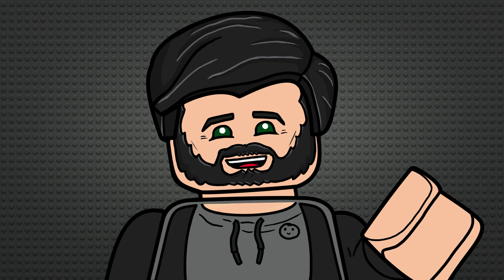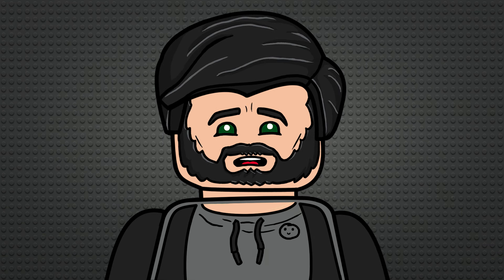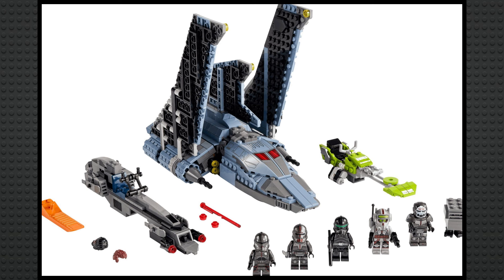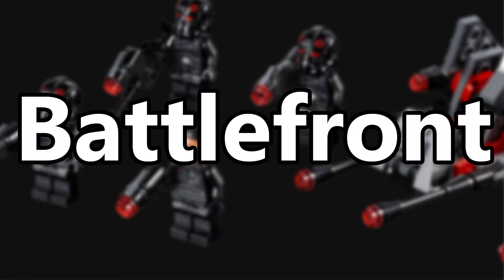The Bad Batch is another sub-theme I've seen a lot of demand for more of, which makes sense since they just finished their third season, and so far the only two sets made for this show are both from season 1. I really liked what's there — I loved the Bad Batch Attack Shuttle, and I thought the Justifier got a bad rap and was actually really solid. So I'll put it in B tier, just below Ahsoka.